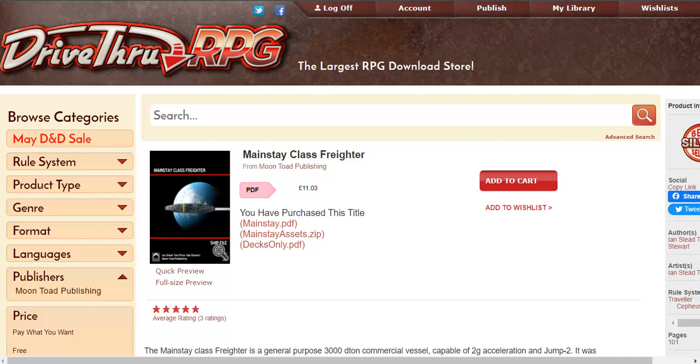Here's the first one — you can see on screen I've got a link here to the Mainstay class freighter. It's a common trope within Traveller games, especially classic Traveller, that you start the game off with one of those small scout ships with a tiny little cargo bay. There's always trouble trying to get small enough, valuable enough cargo to make it a worthwhile enterprise, and sometimes your characters have to do something a little illicit to make the next mortgage payment. Well, rather than starting them off small, why not start them off big?